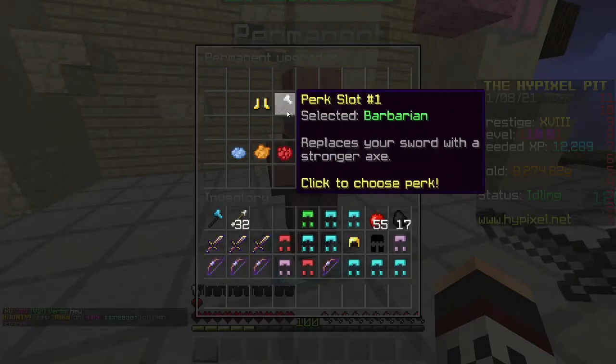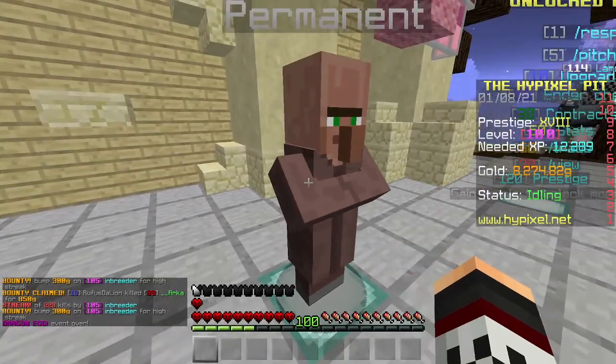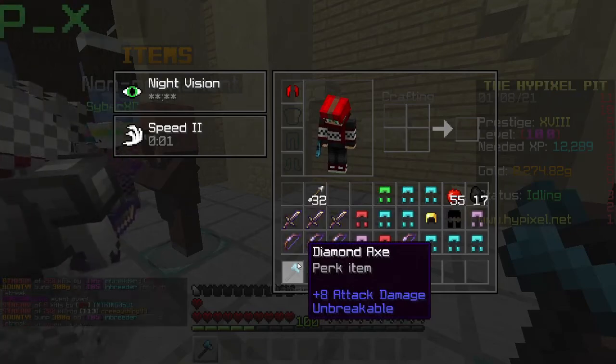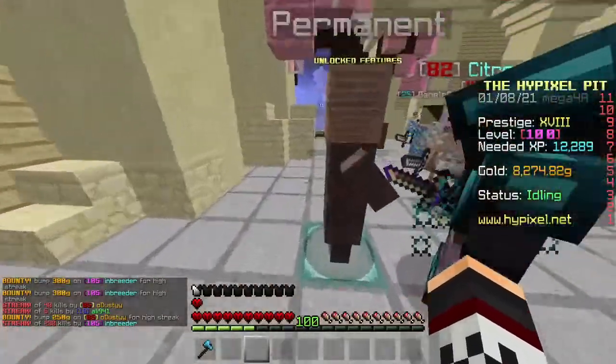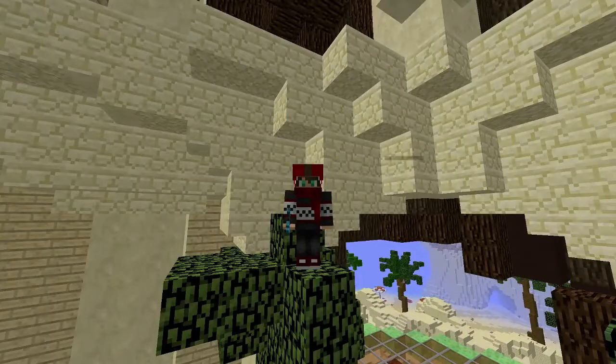It gives one extra damage while using the iron axe, meaning it's as strong as a diamond sword. The diamond axe does eight attack damage instead of the diamond sword's seven. Basically, when you have this perk active and you don't buy diamond gear, you will always have a diamond sword's worth of damage.